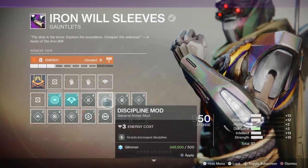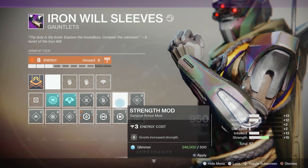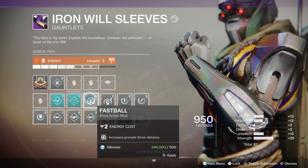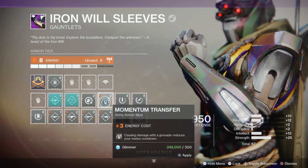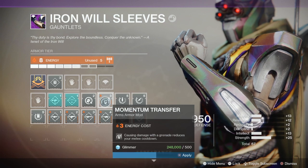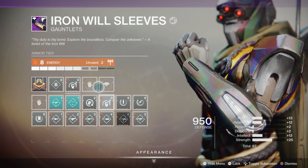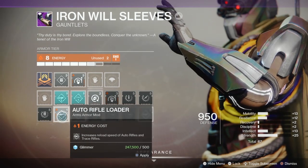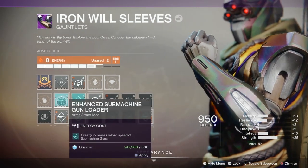Specialized mods come from various raids, and there are also enhanced perks that come from raids. Those enhanced perks can also come from Iron Banner. To slot mods into pieces of armor, you basically have energy in the armor. That energy can be increased by doing upgrades. Those upgrades at first are very easy and don't cost a lot of consumables, but as they get further up towards maximum and masterwork, they're going to take quite a few consumables to complete.